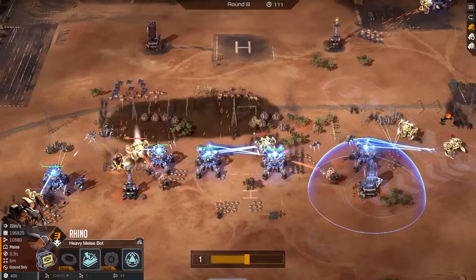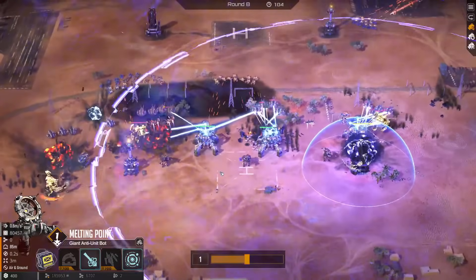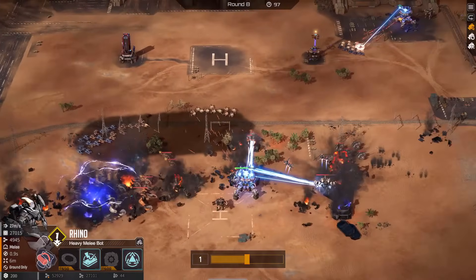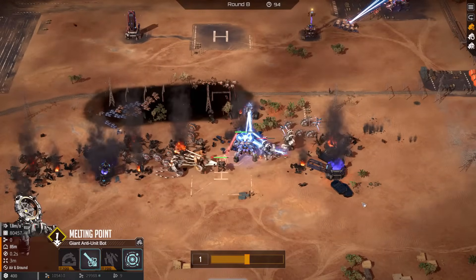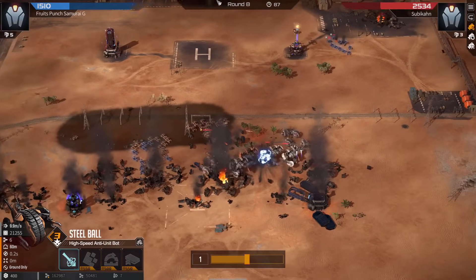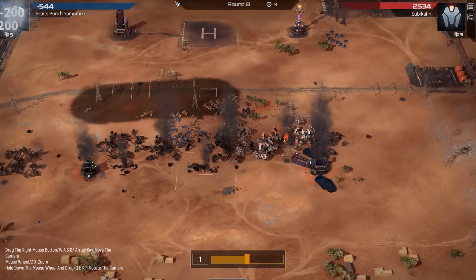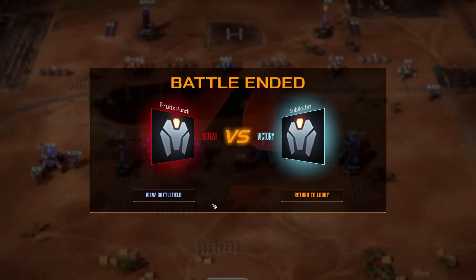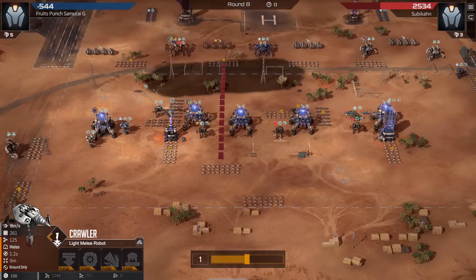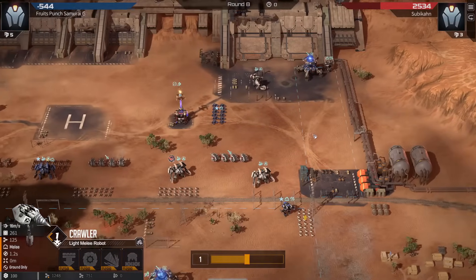Rhinos moving in. The melting points are trying to work but not doing nearly enough damage, and right side this one rhino just moved in and took the tower — blue is getting run over here now. Absolute destruction. GGs — for once we are seeing aggro working. I feel like my previous videos all featured games where aggro was losing, but in this one apparently aggro does work still.